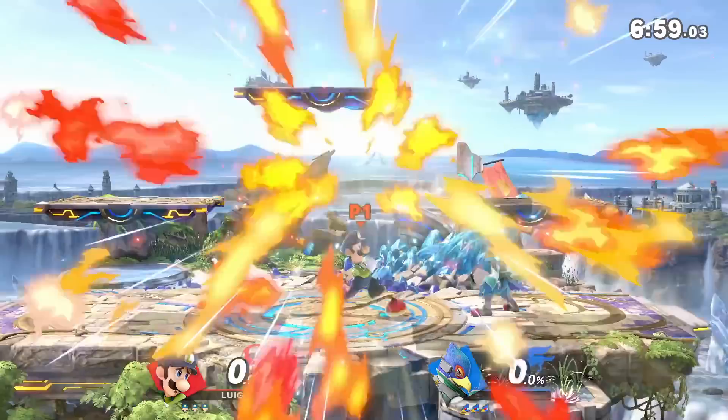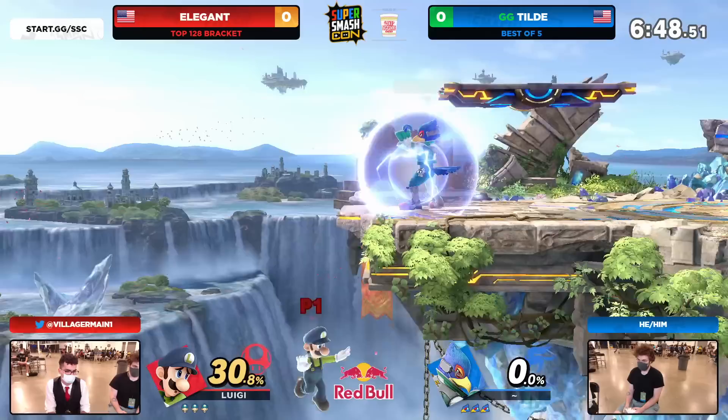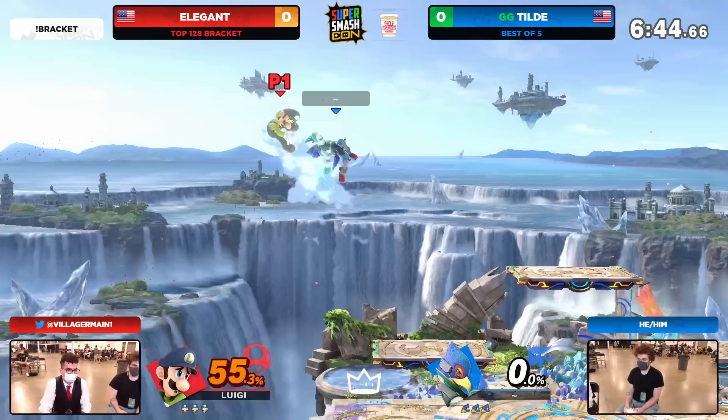Cannon, if he ends up doing the Luigi victory pose real quick like he used to back in the day. As the years have gone by, I don't know how Elegant's back is looking. But when it comes to some of these matchups, now that we are starting already in game number one, a lot of bread and butters that we see from Falco into that back — that's going to be the key here in general.